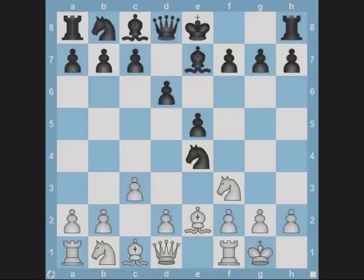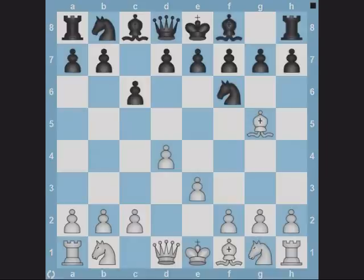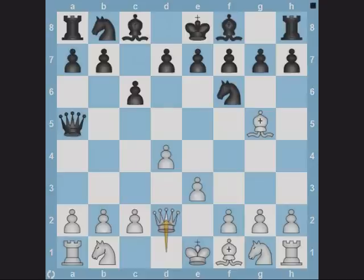These checks can be used to attack a piece placed in the center. Here it's white to play. White has Qa4 check. After black blocks the check, the white queen can snap up the knight on e4. This time it's black's turn. Black plays Qa5 check and wins white's bishop on g5.